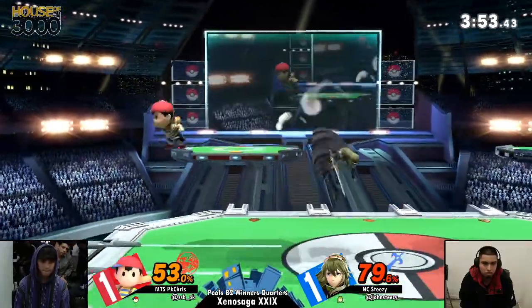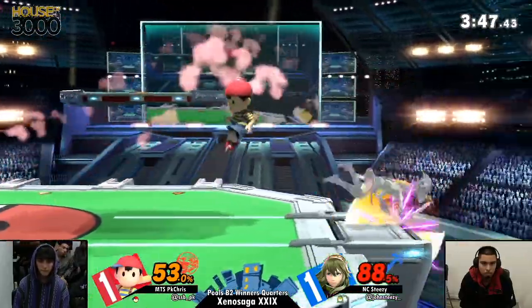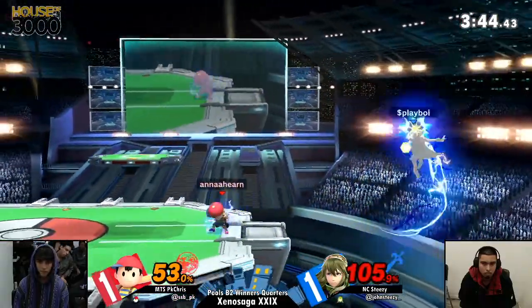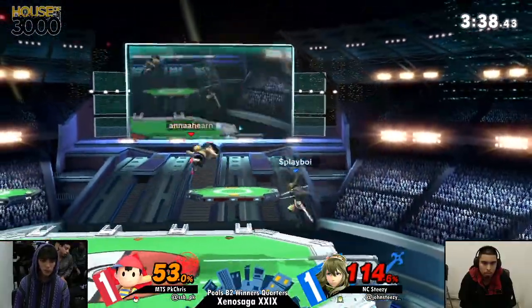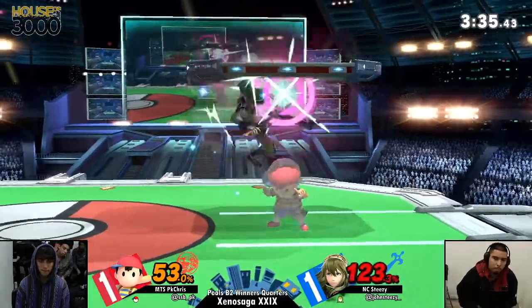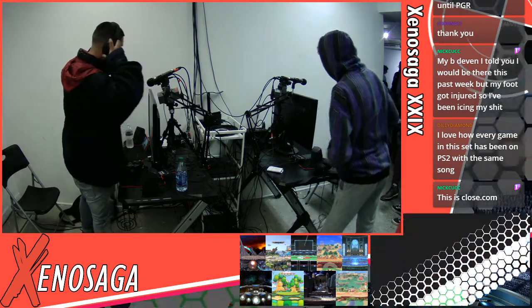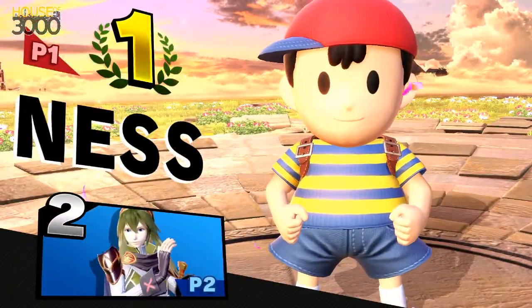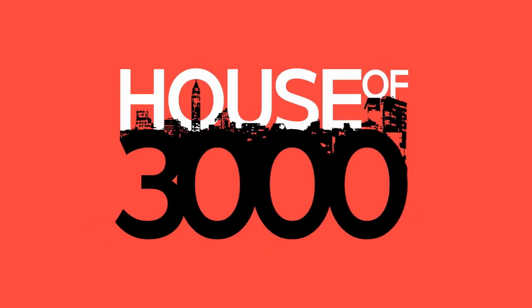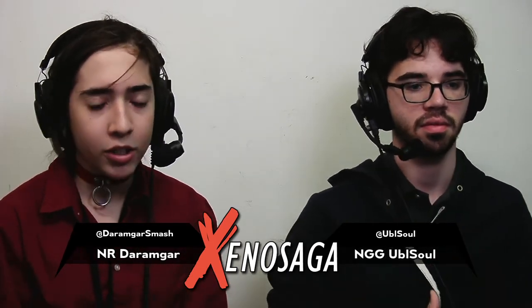A couple of rolls coming out from Steezy to get some space, trying to keep Ness below him. Catching the tech-in with the back air — brilliant! Getting the sour timing of the back air. That will be the set right there, and that is going to be 2-1 for PK Chris. Really close though. I feel like Chris in game two got a little bit overconfident — you saw him throwing out taunts instead of a PK Thunder to edge-guard, and he started dancing with the magnet, doing double-jump magnet into down-air, magnet, magnet, down-air — and Steezy just stood there and waited for it.